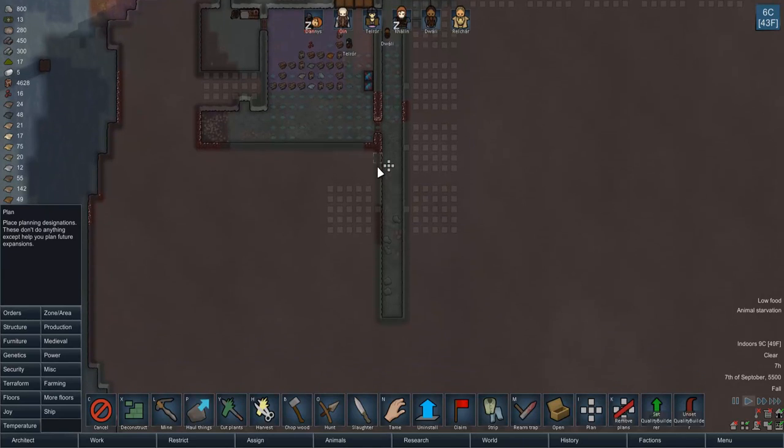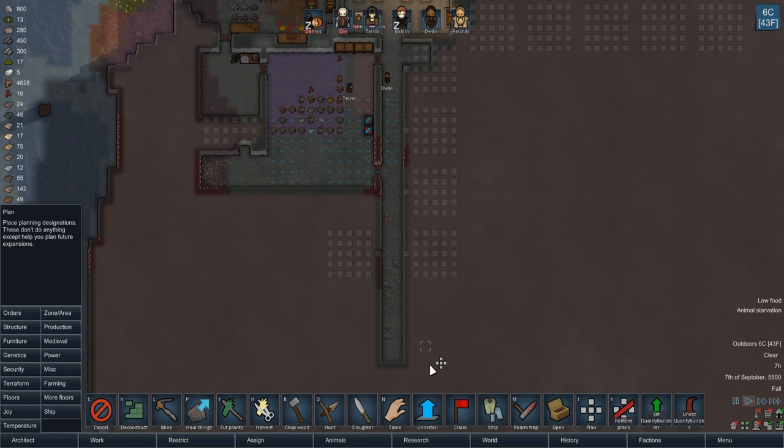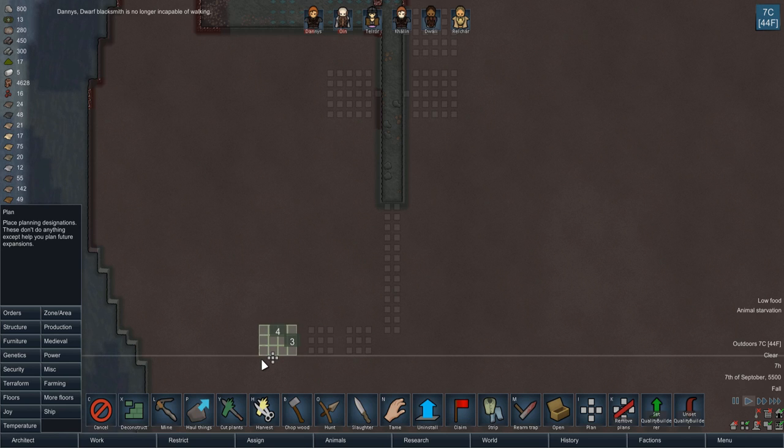Maybe this should be the guest rooms, and then as we go all the way down we put the prisoners in here. Yeah, that probably even makes more sense. If we dig down here we have our prisoner cells — little three by three things. We could even have more if we really want.